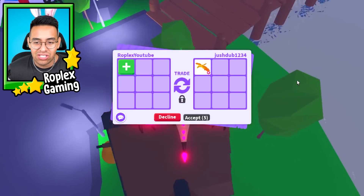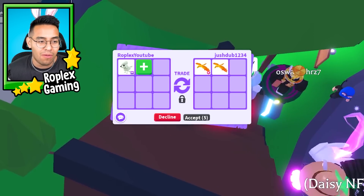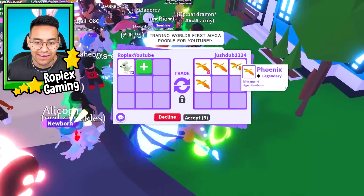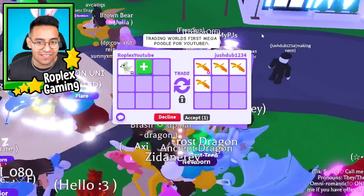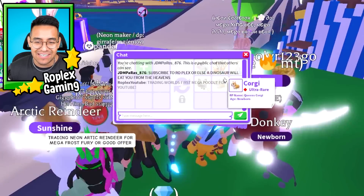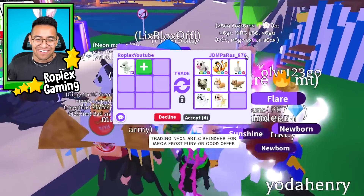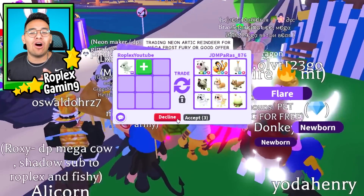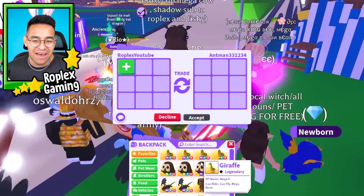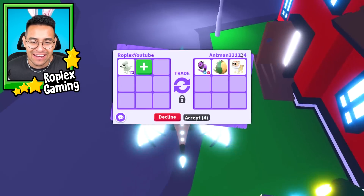Mr Josh Dub 1234 is adding a phoenix — a couple of phoenixes actually, that is not too bad. He's adding a lot — where did he get all of these phoenixes from? Yeah, he also wants me to offer. 'Subscribe to RoPlex or else a dinosaur will eat you from the heavens.' You guys heard him — make sure to subscribe. He wasn't offering that for the mega poodle I don't think, because I traded him before.